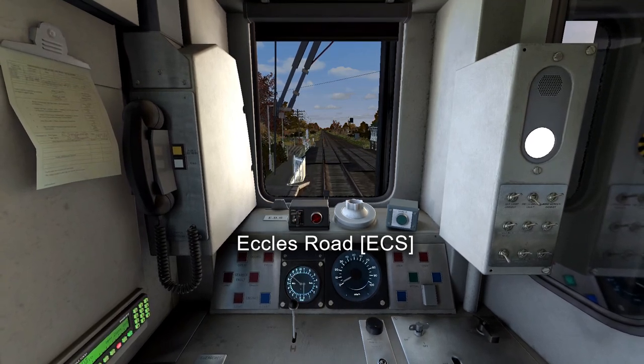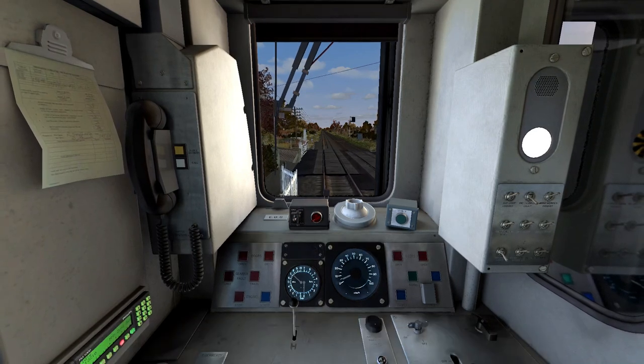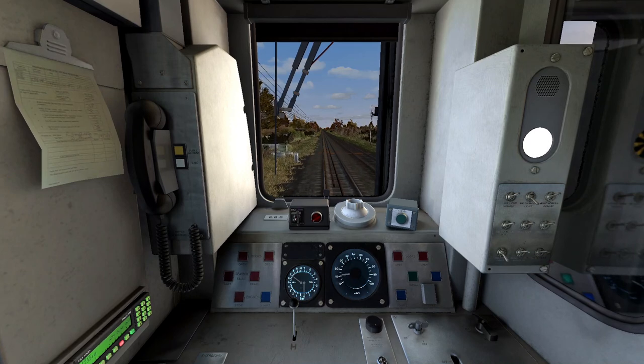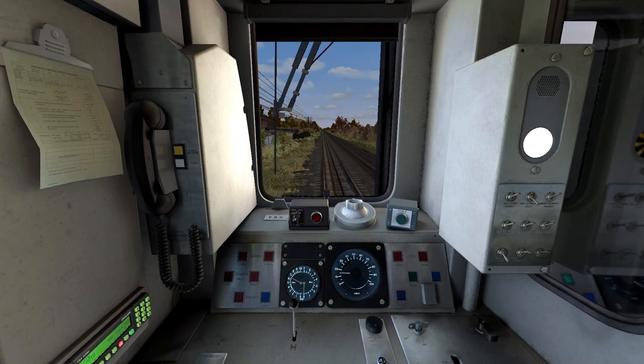So it's passing Eccles Road, the speed limit is 5 miles an hour and we have 3.75 miles to Attleborough. So yeah, the Breckland Line runs from Ely in the west to Norwich in the east, going through Shipper Hill, Eccles Road, Attleborough, Wymondham and then Norwich. I also go through Thetford as well.